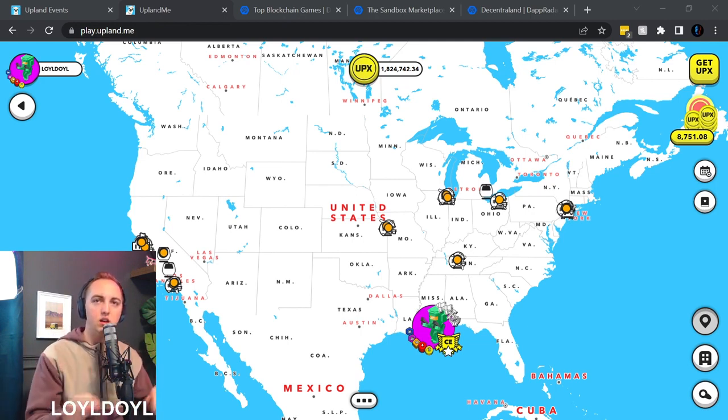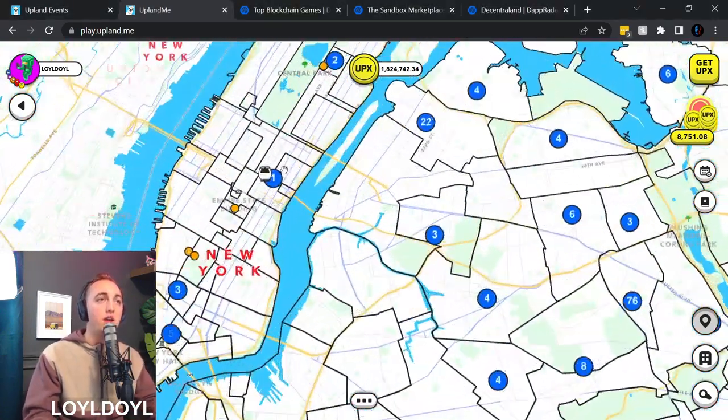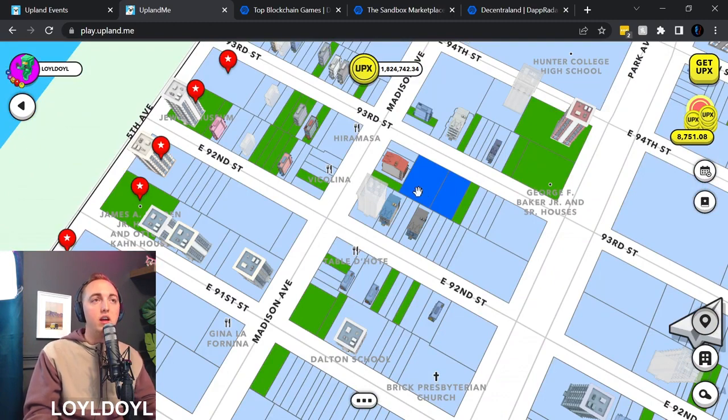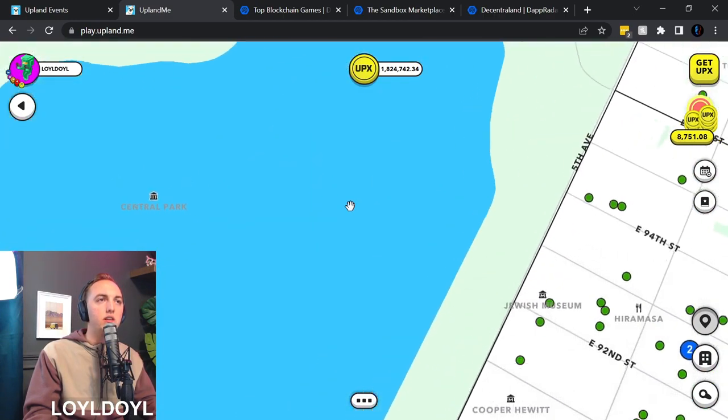This is the screen you'll see when you first open Upland — the game resembles the real world. The current cities released in Upland are all in the United States, which gives real-world value to the NFTs and land that you own, unlike other metaverses with made-up or sci-fi land. In Upland you can own real-world property. I can scroll in to Manhattan and see actual properties that I own, and you can even build buildings on them.